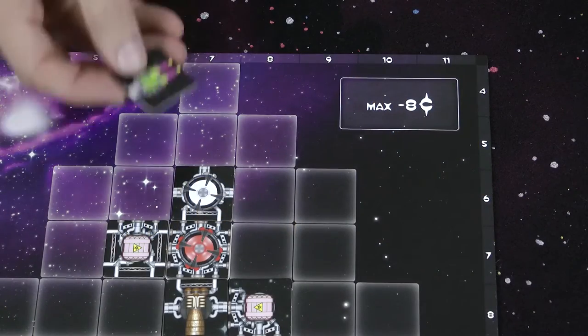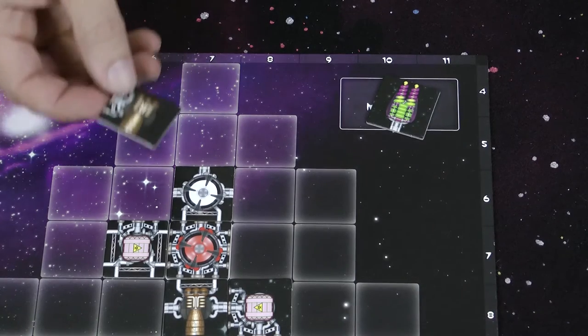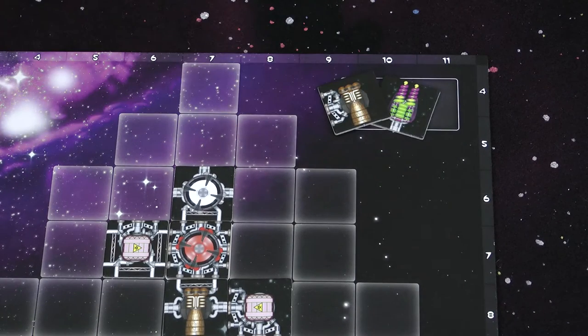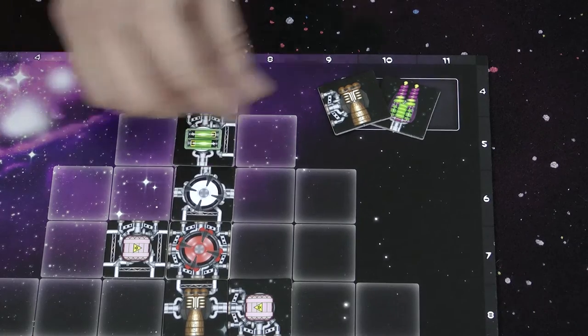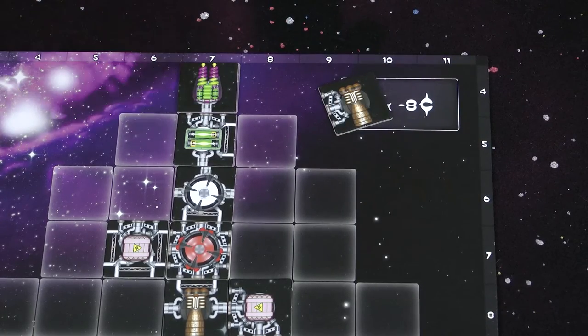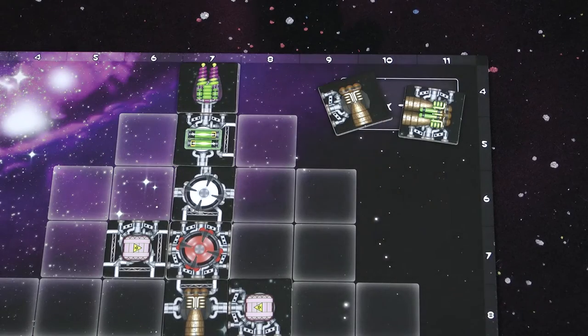When building your ship you can reserve up to two components by placing them in the top right of your ship board. This is very useful when you draw a component you really want but just not right now. Once you've placed a component in your reserve area nobody else can take it, and you cannot return it to the warehouse. If you don't use any reserved components during building, they count against you as lost components at the end of the flight.